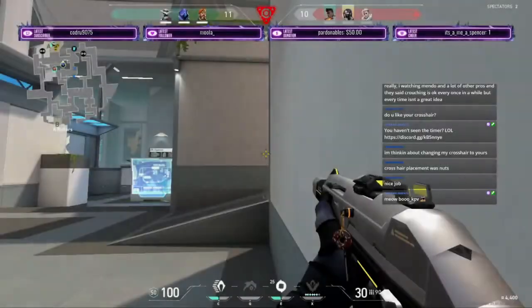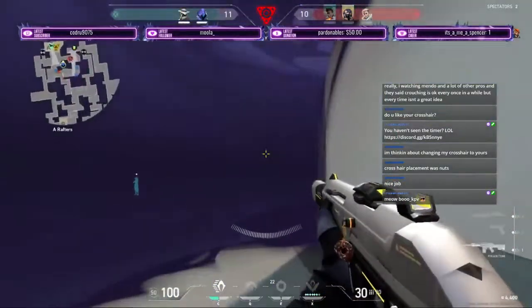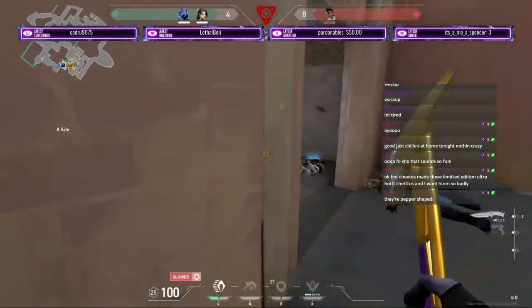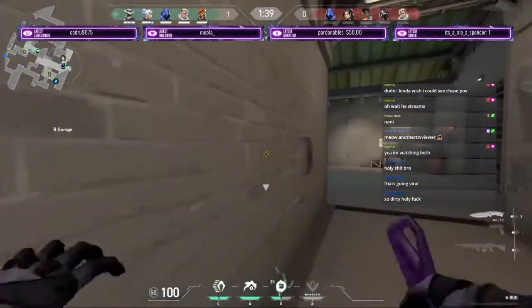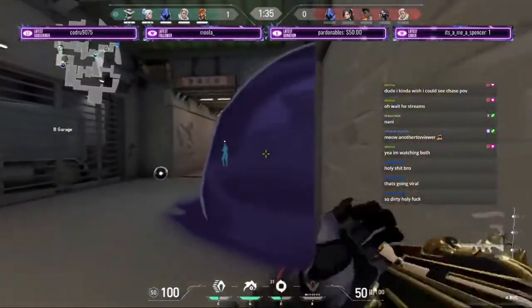Omen's E ability is Dark Cover. Omen can throw a shadow orb anywhere in a given radius, dropping a long-lasting shadow that blocks vision. Pressing R will toggle a normal view of your orb placement. Omen's C ability is Shrouded Step, allowing Omen to teleport after a small channel time.